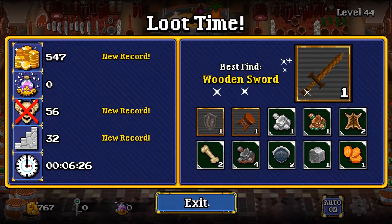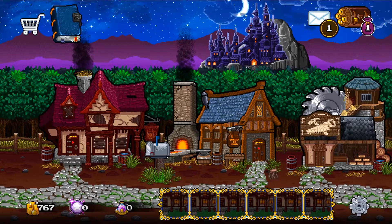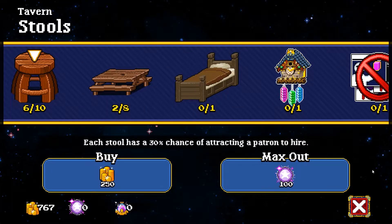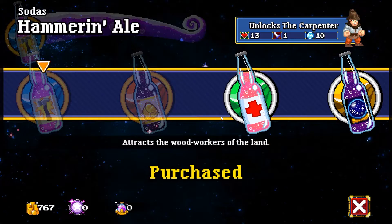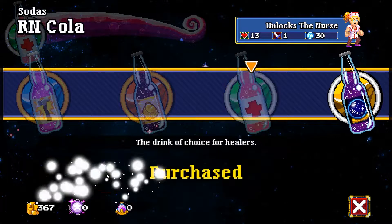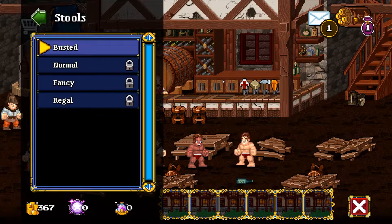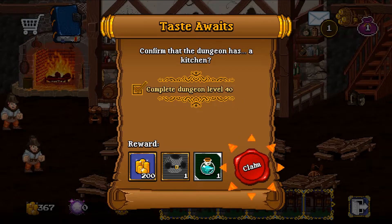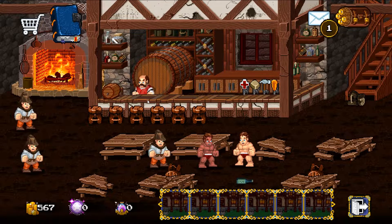So as you can see, this is Soda Dungeon 2. There's a lot of repeating yourself but it's good that you can upgrade. For instance I can go in and get the bed upgrade — beds allow you to refresh your selection — or get a new soda like the nurse soda which gives a chance of a nurse joining. You can customize all your stuff. Let me check if you can customize your players. Oh look, we've got an iron vest there — pretty cool!